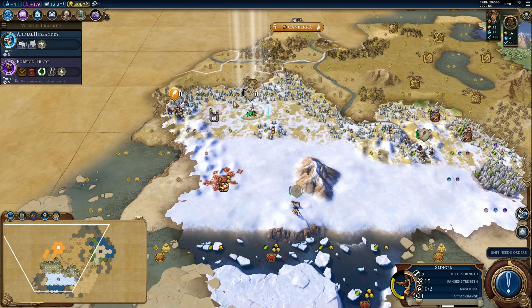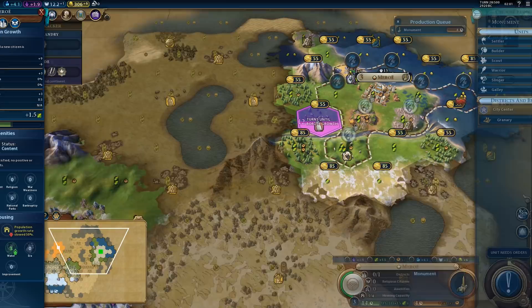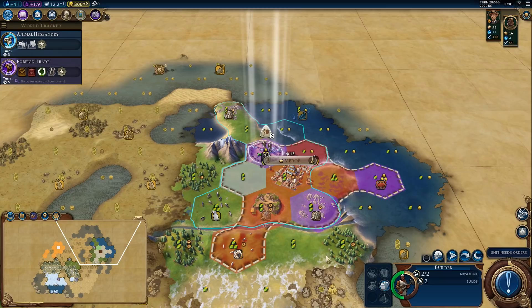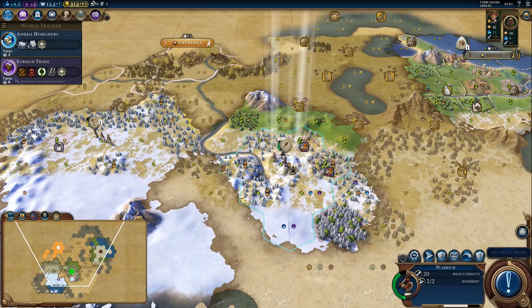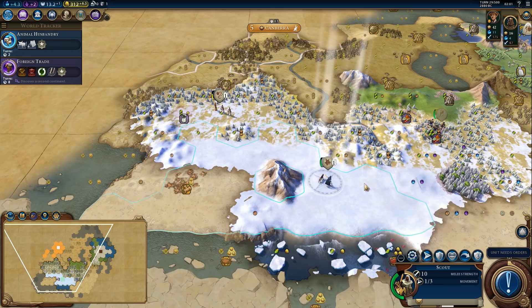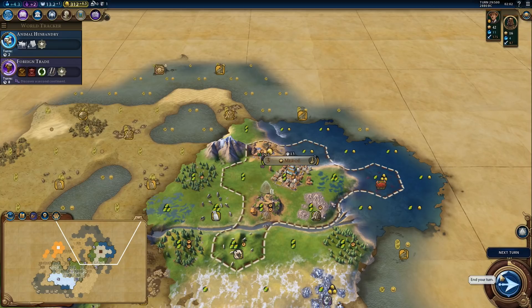We don't need the warrior anymore. We'll finish the monument and grab a settler — we need that settler out ASAP before Australia steals the natural wonder. I'm going to stay in this general area to keep an eye on any Australian settlers that might be heading in this direction.